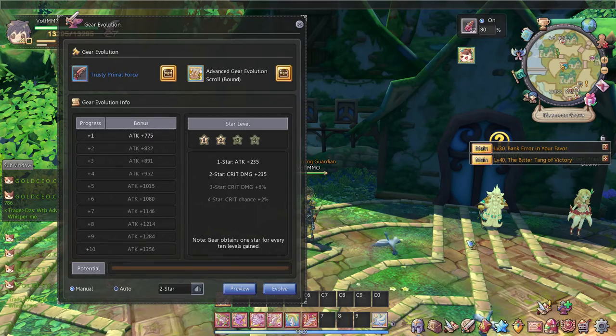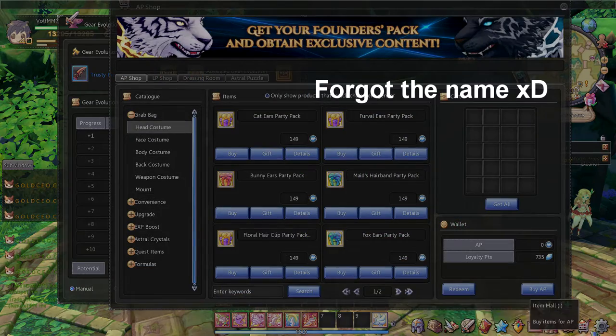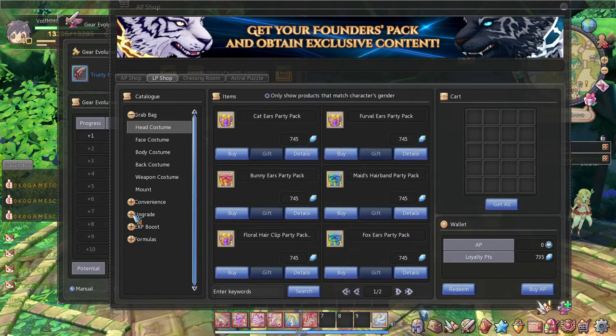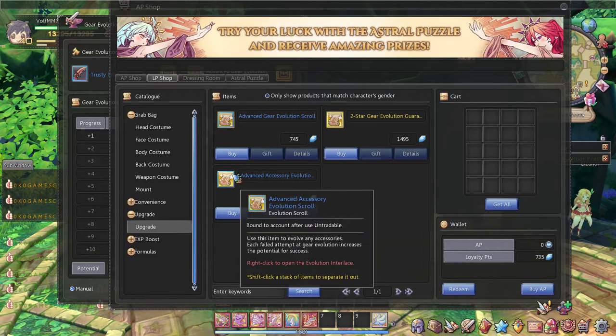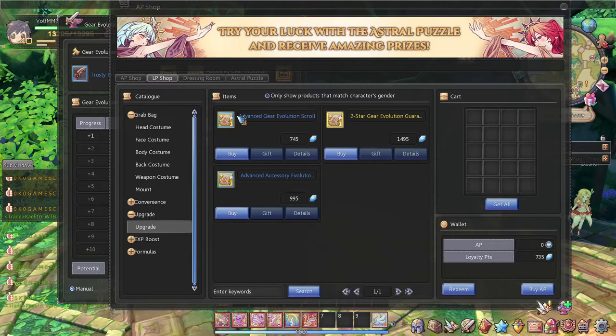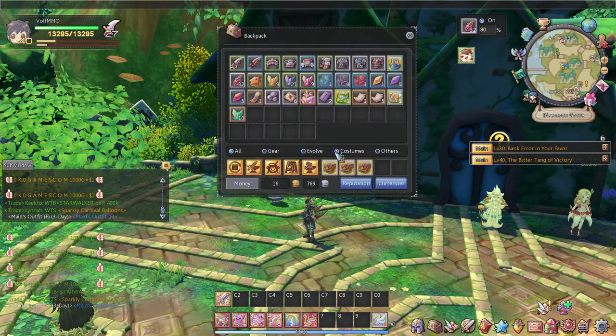If you go over here to your items — item all — and over to your loyalty points, you can actually buy scrolls from the upgrade tab. They are pretty expensive so I do recommend farming them instead. I'm not sure where you farm them yet because I'm still getting into the game.